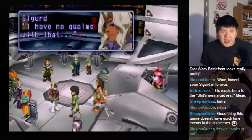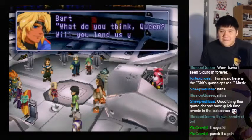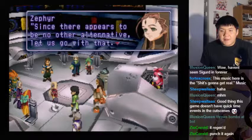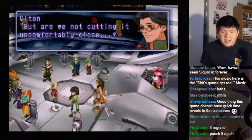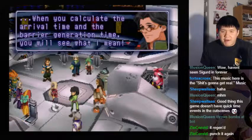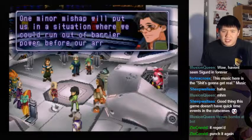What do you think, Queen? Will you lend us your battleship? Since there appears to be no other alternative, let us go with that. Please, use it as you see fit. But are we not cutting it uncomfortably close? When you calculate the arrival time and the barrier generation time, you will see what I mean. One minor mishap will put us in a situation where we could run out of barrier power before our arrival.